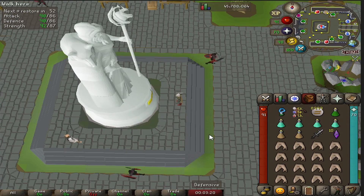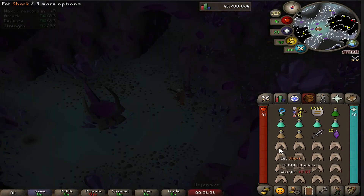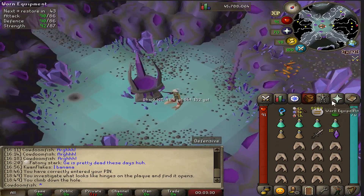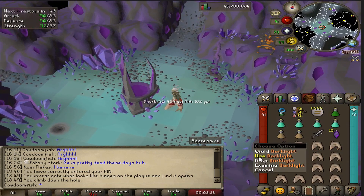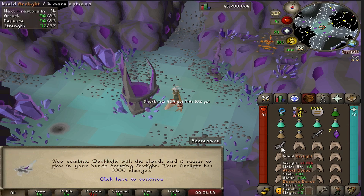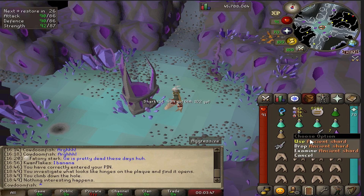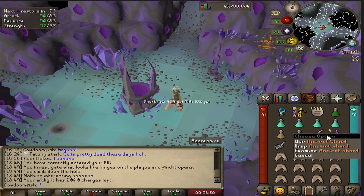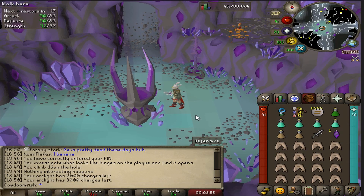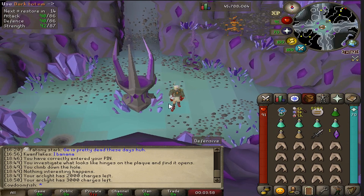When ready, investigate the statue and climb down the hole. From here, if you don't have the arc light, I'll show you what to do. Drop the shark on the floor to free up inventory space, unequip the dark light, and then use it on the altar in the middle. It'll ask if you want to use shards on it. The shards will charge it a thousand times and you need three more per thousand charges. As you can see in the chat log, it's charged an extra thousand per three shards.